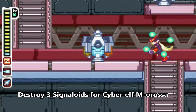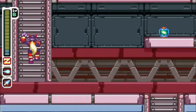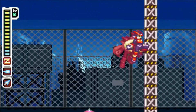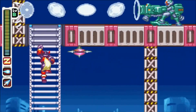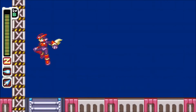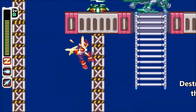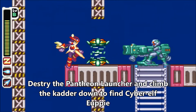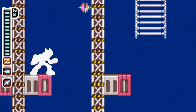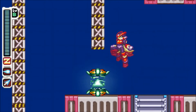This Signaloid right here will give you a Cyber Elf if you destroy three of them. The only reason the Signaloids are like that is because I have the Ice Chip — if I had the Fire Chip, they'd be easier to destroy with the Buster. Let's chop it a little bit. We're going to have to catch the second Pantheon Launcher — that's what it's called, by the way. The Pantheon Launcher is right in that alcove.